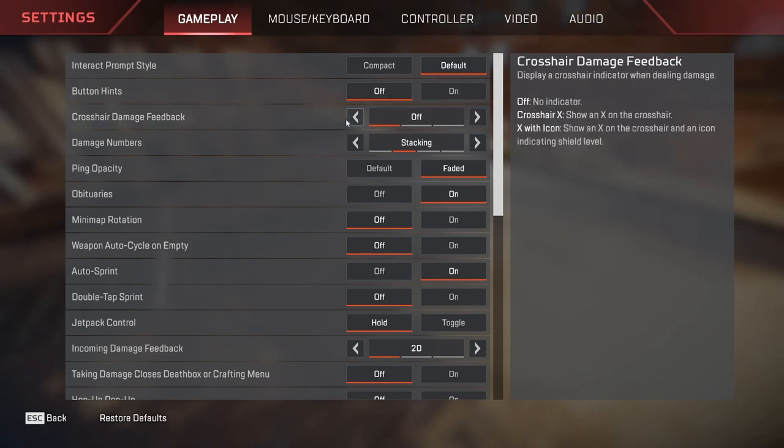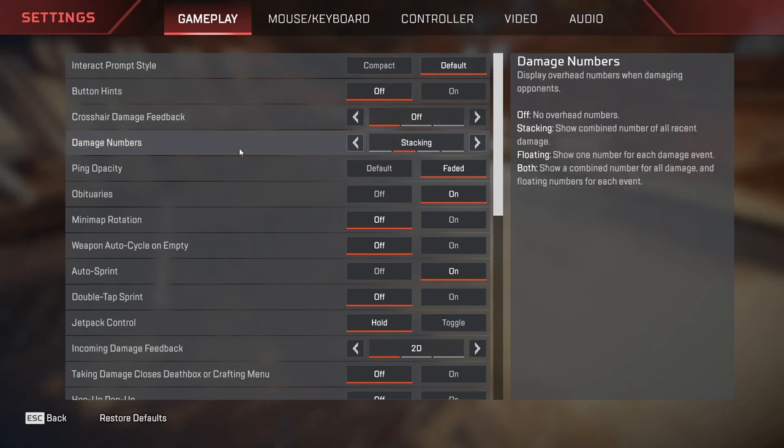Crosshair damage feedback is set to off. This will basically indicate whether an enemy is actually firing at you or not, but this will take up most of the space. The reason why I like to have these as compact or off is because whenever you are playing the game, you need to make sure that you are able to see most of the screen in game. This will basically improve your performance because if you are able to see more, you can detect enemies clearly and make decisions faster.